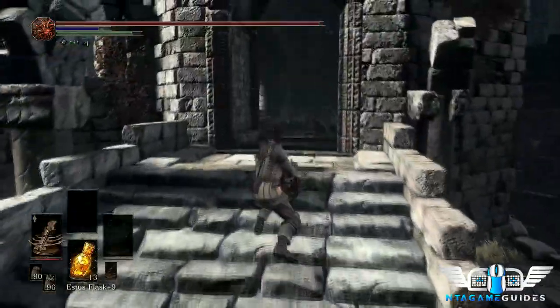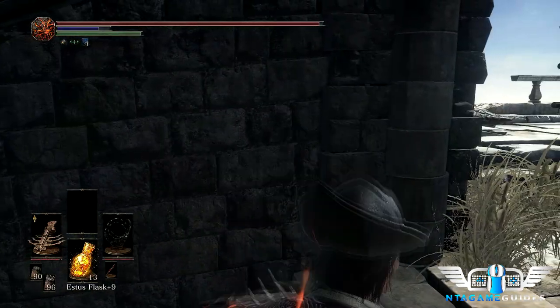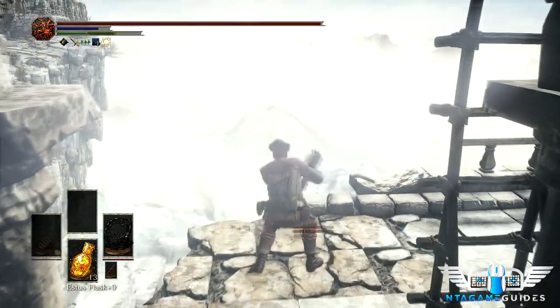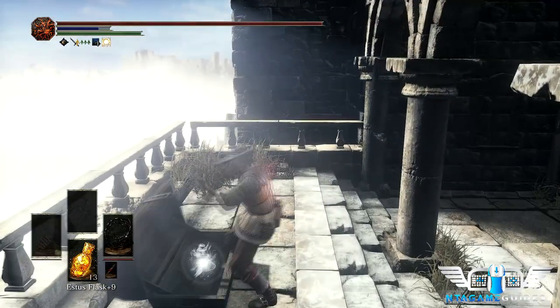Havel is guarding a titanite slab. He's got his weaponry and shield — you can't get the armor unless you kill the other one summoned by the necromancer, but that's random. This stone lizard we can just knock off — This Is Sparta style. Just knock him off with the witch's locks, very easy.